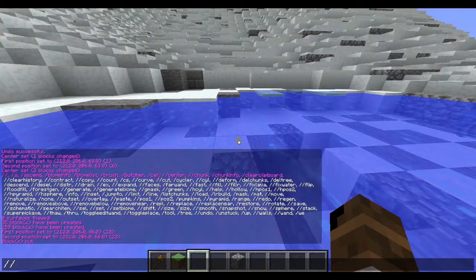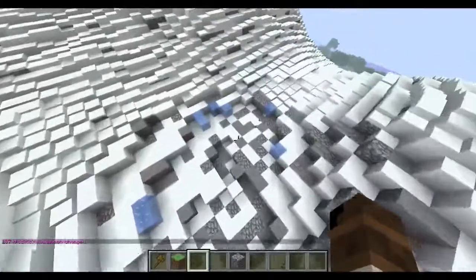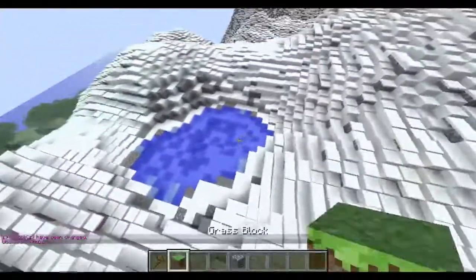So you're gonna go in the water and type /drain, then the radius. I'm just gonna do a radius of 10. You'll see it drains all the water, and you can go ahead and do that.